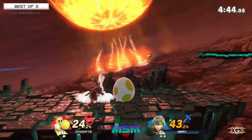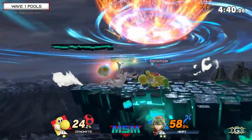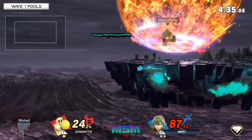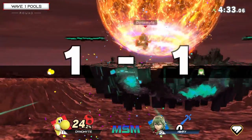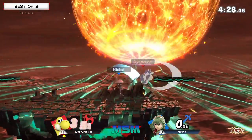Dynamite's very good at baiting with his air drift — making it look like he's going to drift in, jumping back, or B-reversing with neutral B. You get baited into your shield, baited into a jump. What a forward smash — caught him out of his jump! That's Dynamite getting the stock very early because Ninry had double-jumped above the ledge. And that's going to tie it up, Dynamite bringing it all the way back.